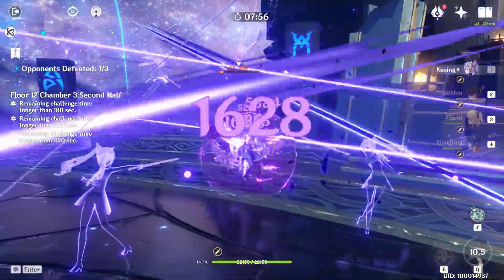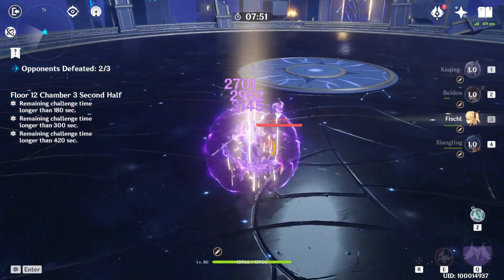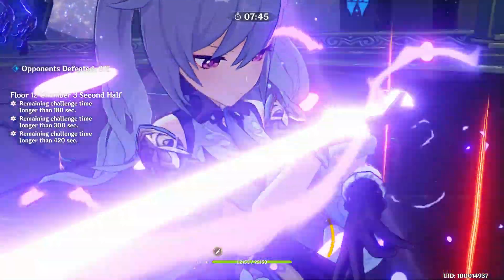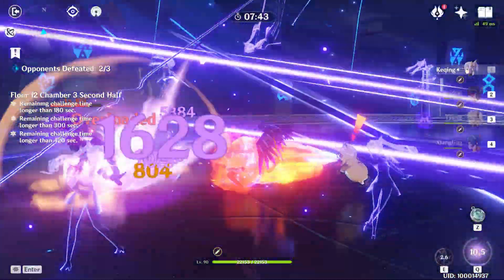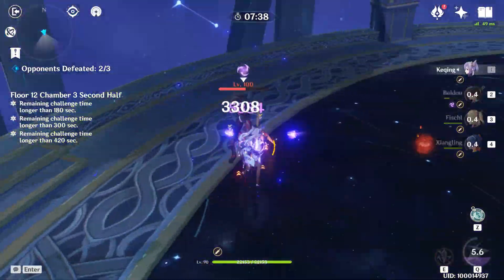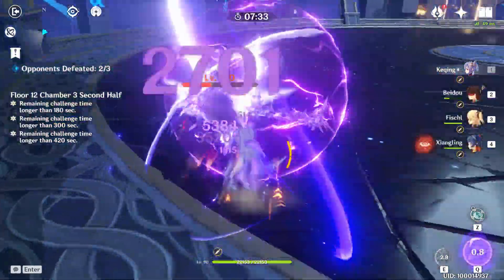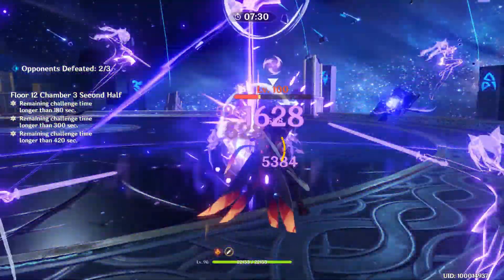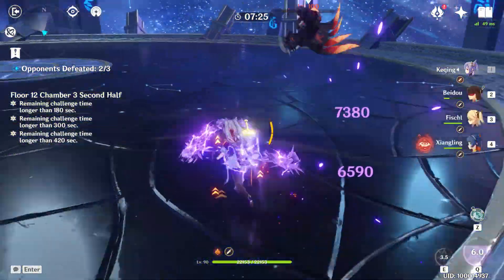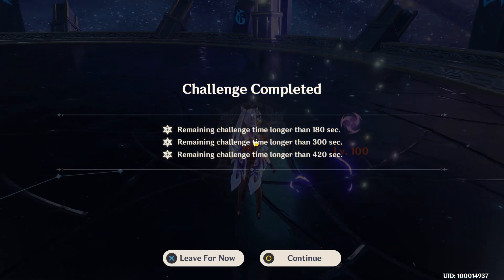All you really need is Xiangling, who's free, and either one of Beidou or Fischl, who was free in the last event, and you'll get very similar results, if not better. Because we positioned ourselves well at the start, we can now immediately start attacking the Pyro Agent as soon as he spawns. If you rely on a Pyro main DPS, you'll lose time here because of his high Pyro resistance. For this last chamber, I also got the 25% attack speed buff, which is amazing. So one last takeaway is that you can always wait for better buffs that benefit your set of characters — they rotate daily and can greatly influence your clear times.